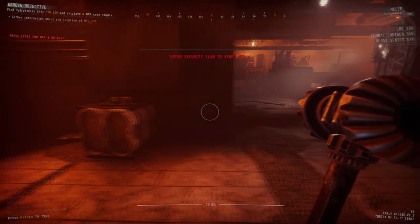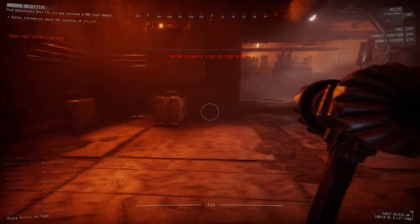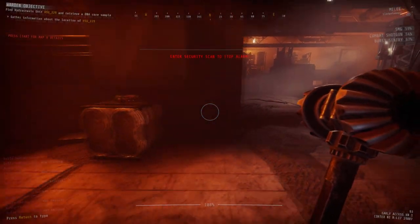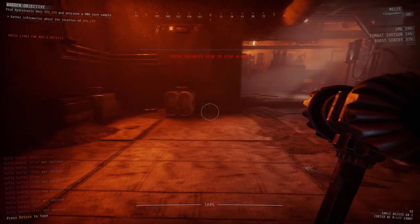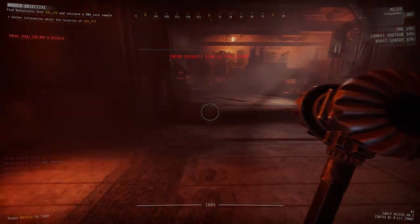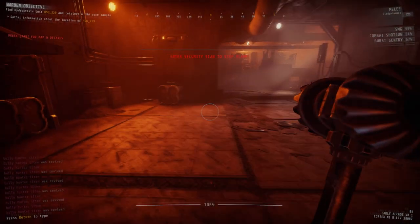One of them is the dodge. The dodge happens when you are moving in any direction except for forward, so diagonally forward or forward won't work. But if you're going back, diagonally back, or to the side, as long as you're holding the sprint key while you're moving, you'll be able to do a one-time dodge.